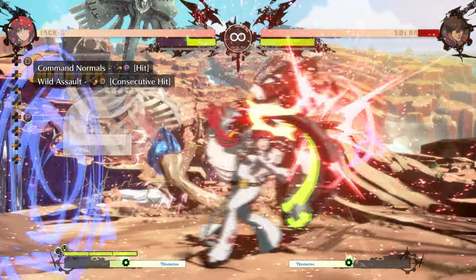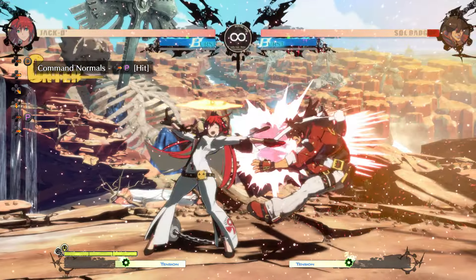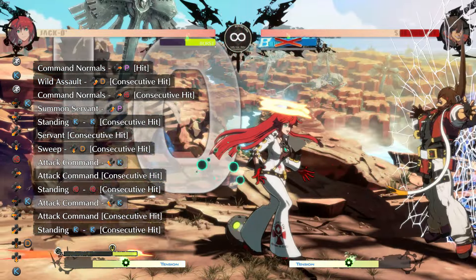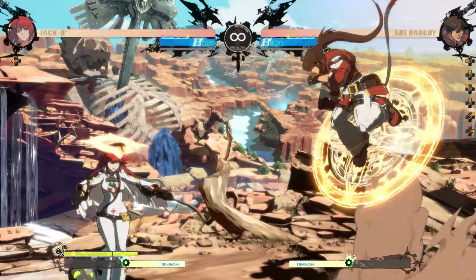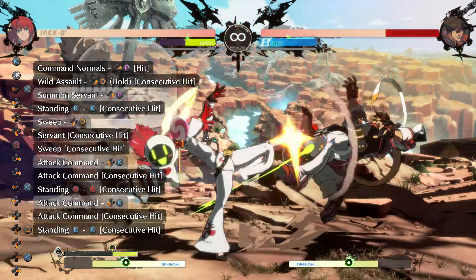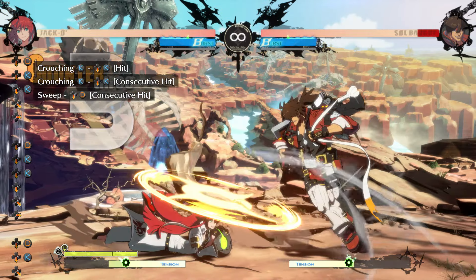6p counter hit on the ground needs wild assault, but a quick 6h into Servant gets the job done. To optimize a little more, after 2k attack, do 5h first hit into attack, then follow up with a dash 5k. If they're in the air, you need to charge wild assault into Servant plant, then the same routing. It may not give great okizeme, but it gives great corner carry. 2k on counter hit combos into itself, so you can use it in hit confirm on counter hit if you're playing it safe.